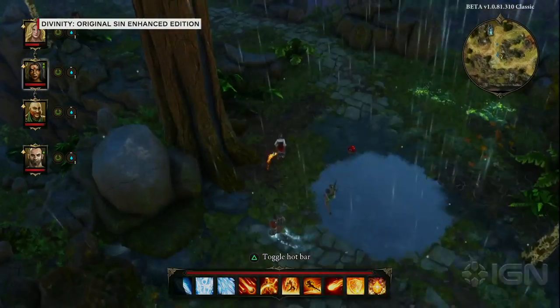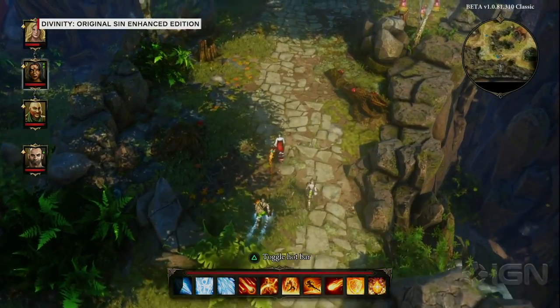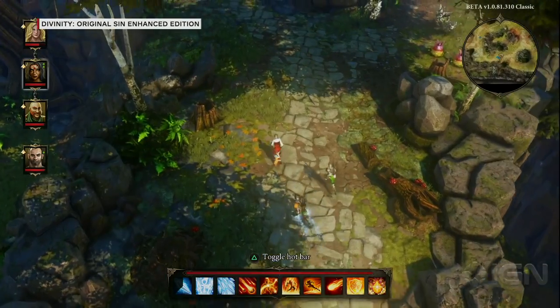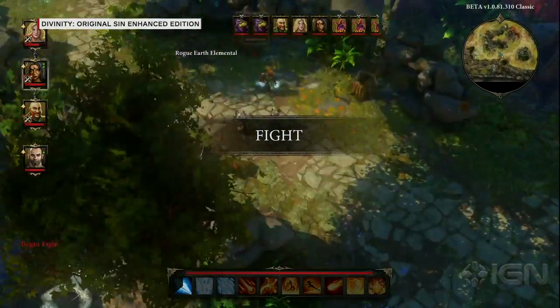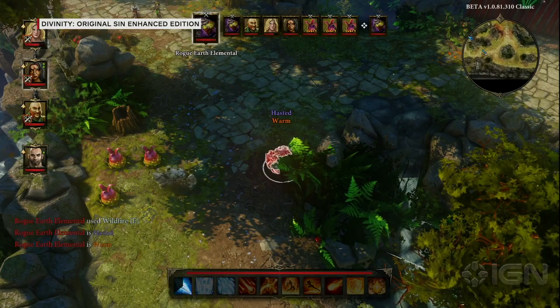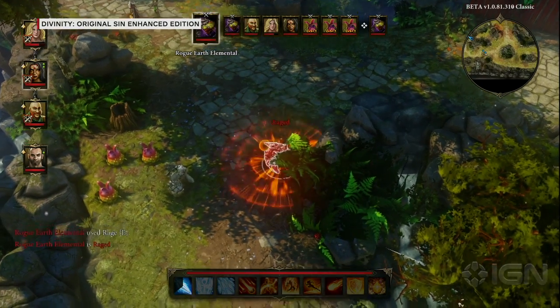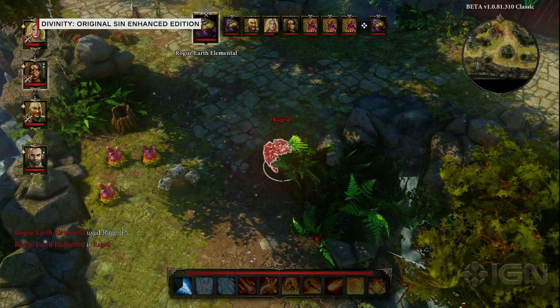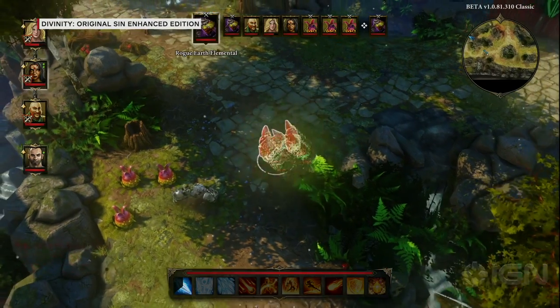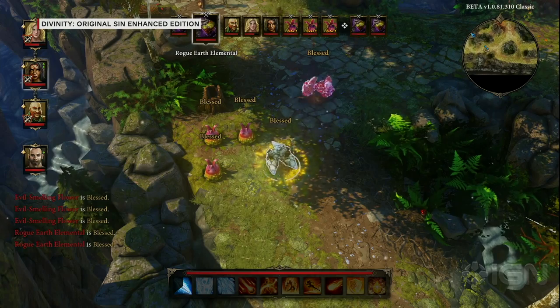Let's go see what combat looks like. We're heading to the north where we'll encounter a bunch of earth elementals and angry plants. Another new feature is that I can rotate my camera 360 degrees — the original game only had a locked 45-degree camera. We rerendered all of the assets, which lets you look behind corners, and we redesigned the levels to take advantage of that.